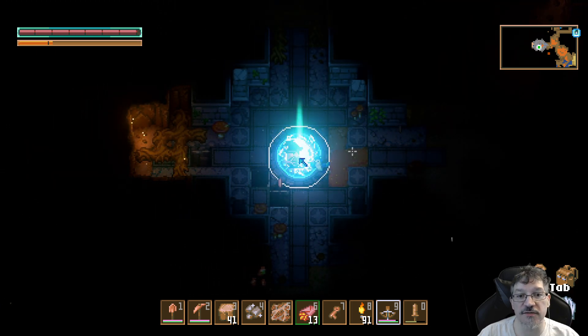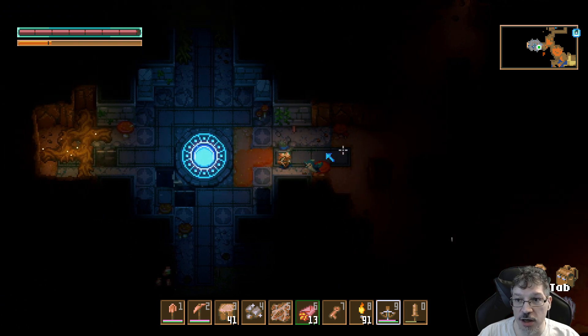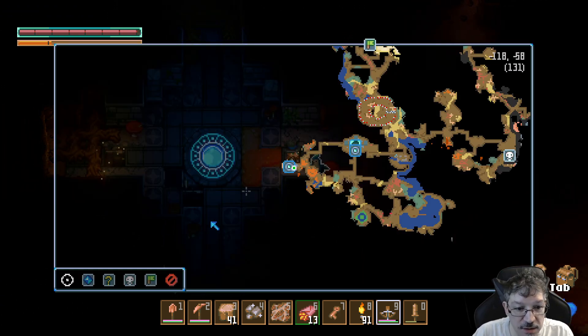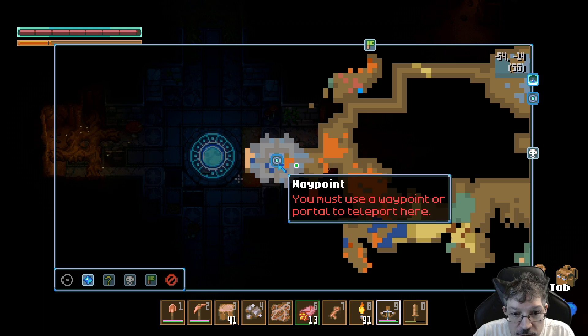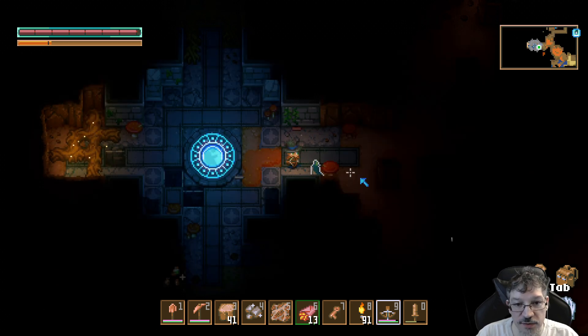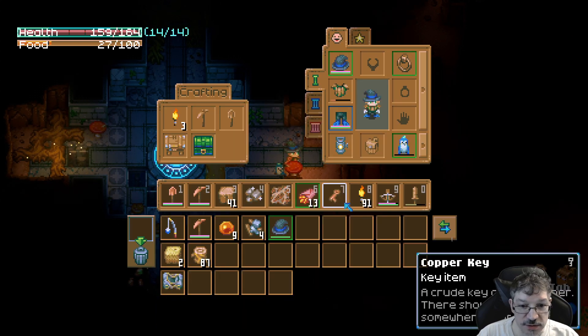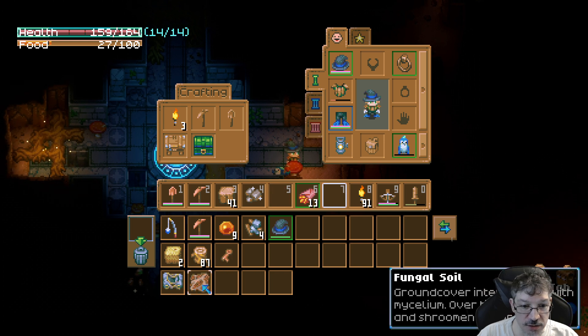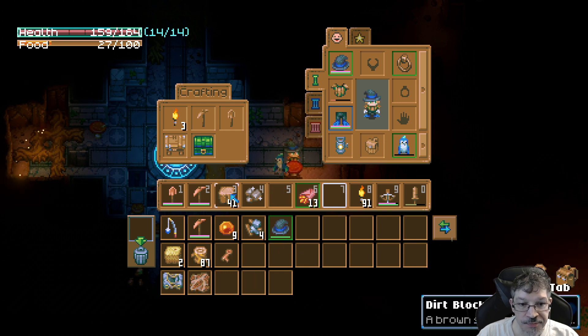Warp portal activated! I got a warp portal! We've got to put that on the map. There should be a little warp portal symbol. Ta-da! Warp portal! We found one! Is that a key? What's that? Fungal soil. I don't care about the fungal soil. Dirty blocks. That's a 10.